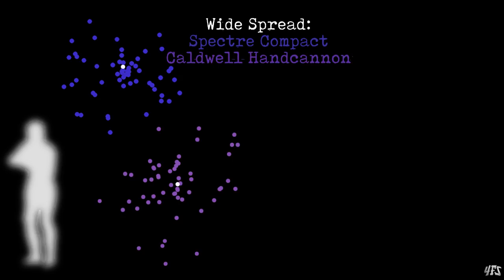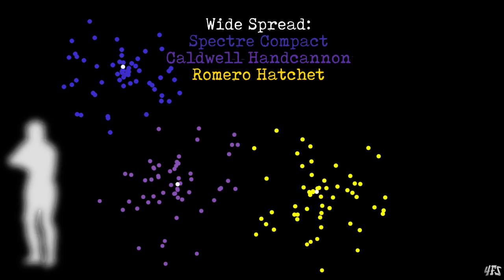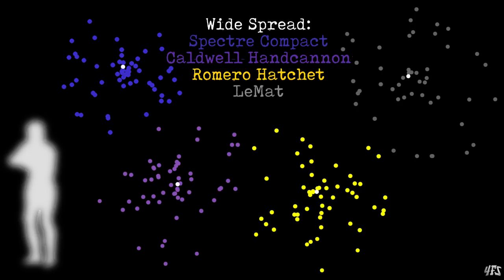What is surprising, given how well the other Romero shotguns performed, is that the Romero Hatchet seems to have one of the worst spreads so far. I would much rather have the second shot of the Caldwell than that hatchet, and given how the melee is rather weak now after a few nerfs, a combat axe would just seem like a far better choice. Finally, we have the only shotgun without a store page stat sheet, which is the LaMat secondary fire. It seems to be slightly worse in terms of spread than the other short barrels, as expected.